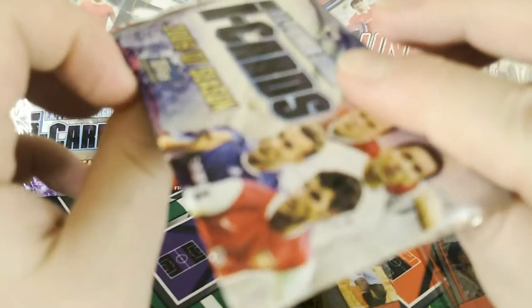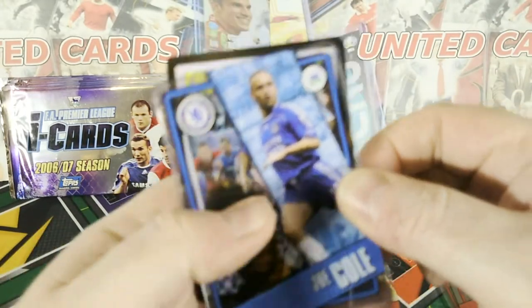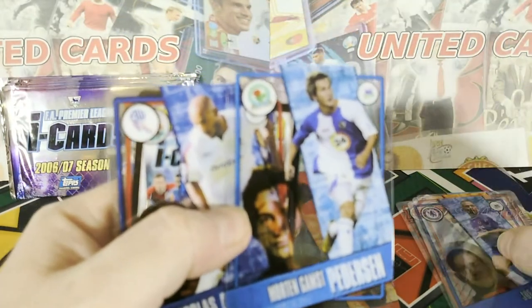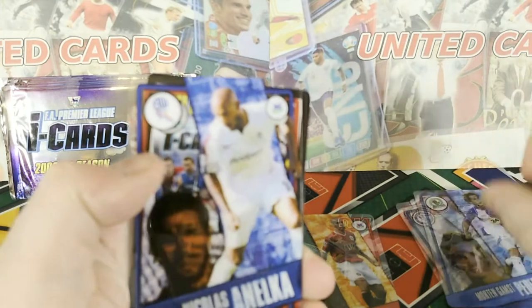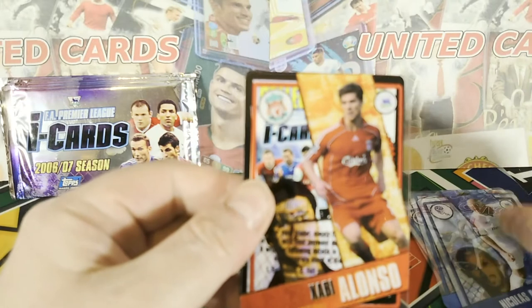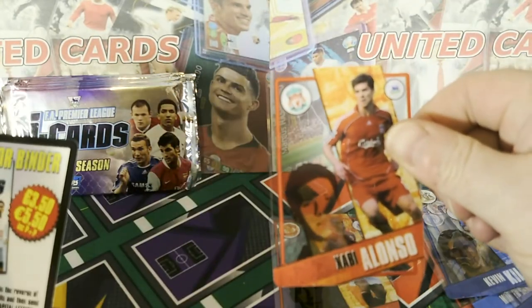Second pack — could be another ten minutes before I get into this. Oh, that's better, a little bit easier. Joe Cole. Stuck together again — Morten Gamst Pedersen. Nicholas Anelka. That felt like it was two stuck together as well. Kevin Kilbane. And Xabi Alonso.